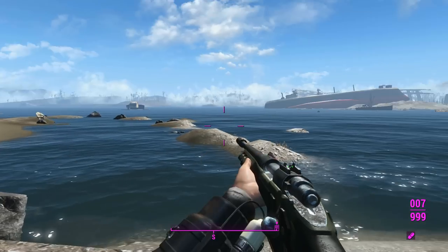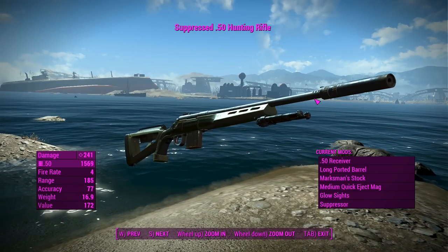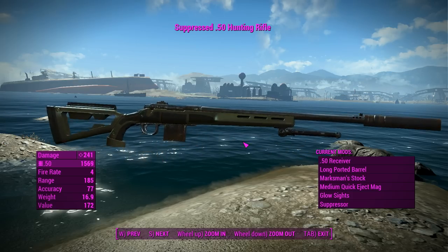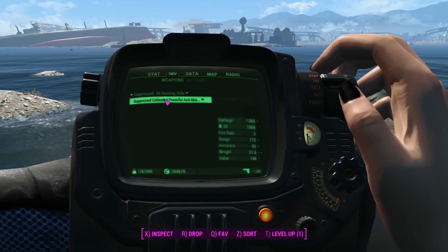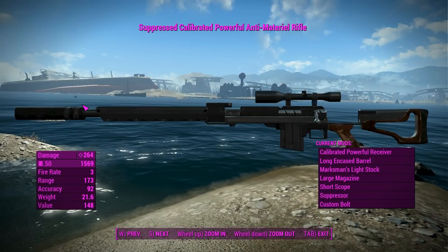Looking at the weapon cards in the menu, the hunting rifle does 241 damage with a .50 cal receiver boosted with Ace Operator — it's terrible, but you can improve it with legendary effects. With the Anti-Material Rifle we get slightly more damage, but look at the fire rate: three versus four. It's not a whole lot. I'm just going to bash my head into the desk until this makes sense.